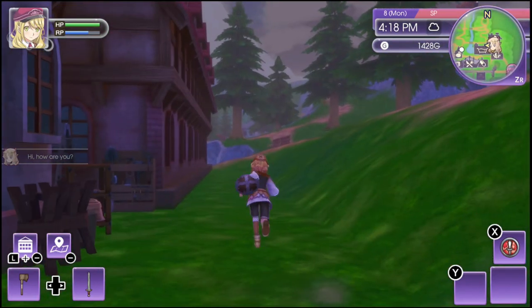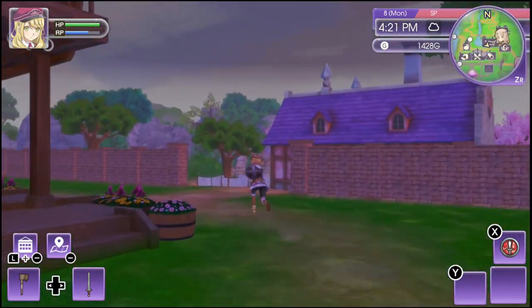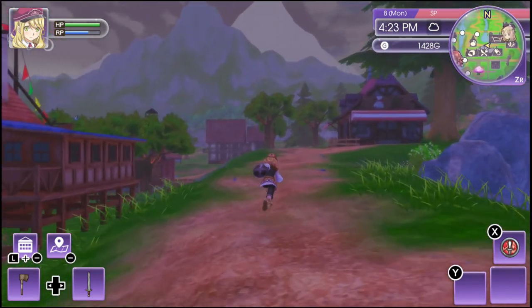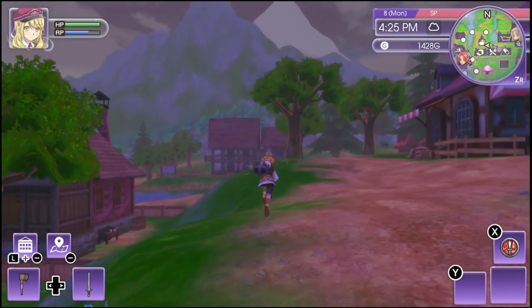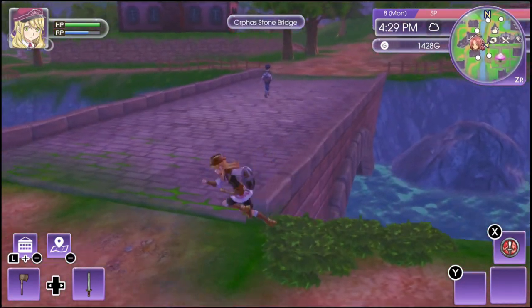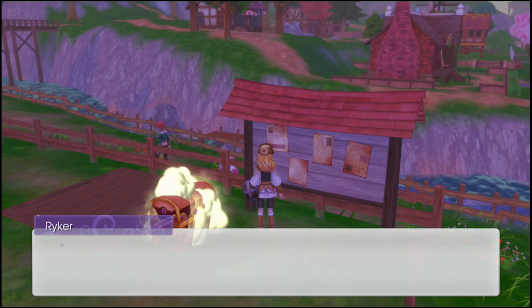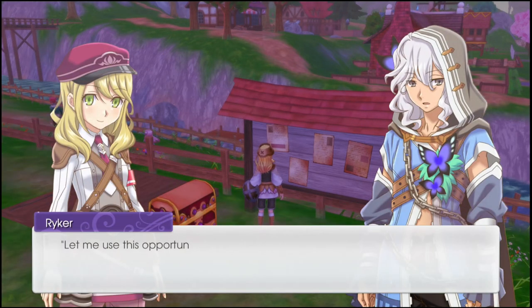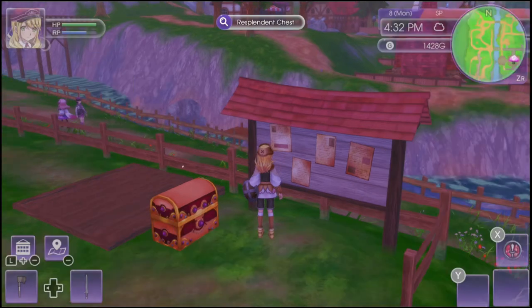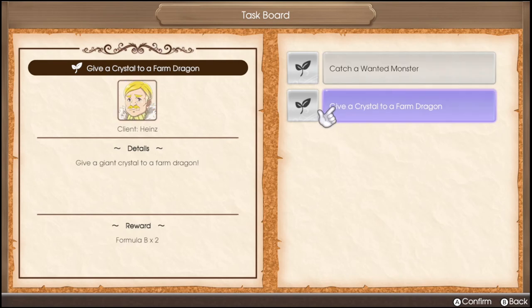Hi, how are you? Let's get going. I just kind of went around. Let's go down this way. I would like to go check the thing to see if there's a chemistry license, because I imagine I need that. So you built a monster barn - not too shabby. Let me use this opportunity to give you something nice. It's a brush. Use it on your monster friends every day to keep them clean and happy. So I got that. I assume that's like an equip thing as well. Catch a wanted monster. Give a crystal. I'm going to see if I can take both of them.